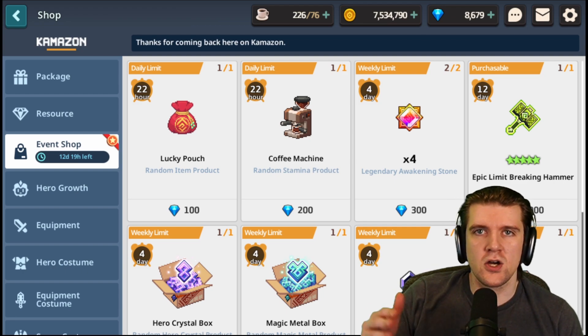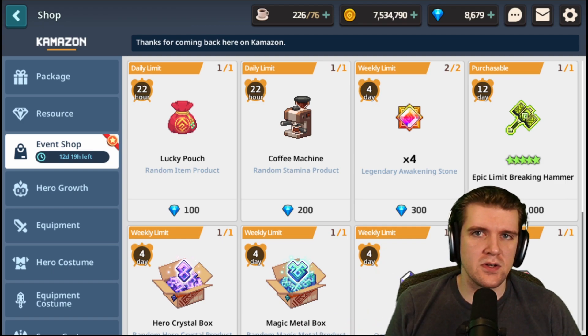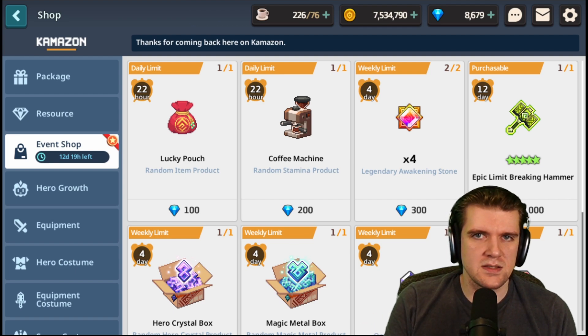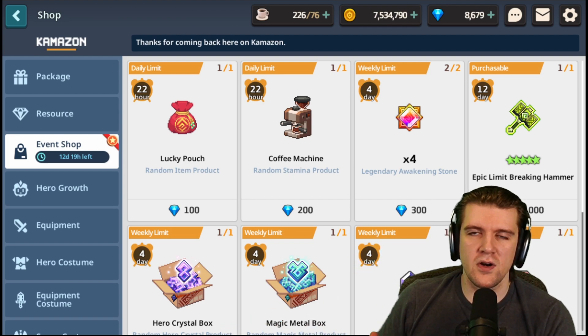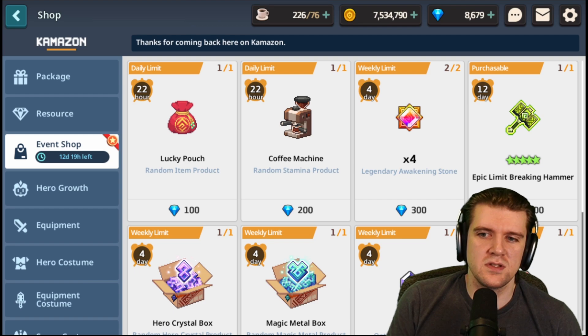The first thing I want to remind everyone about is the collab event coming through in February. If you're a free-to-play or light spender and you want to take advantage of as many opportunities as possible during that event, I would caution you to lightly spend during this and save all your gems because if you miss out on that event you have no more attempts — it's just done. That's strictly for very budget-friendly people. For people willing to spend a lot, these are no-brainers.